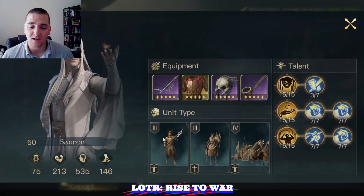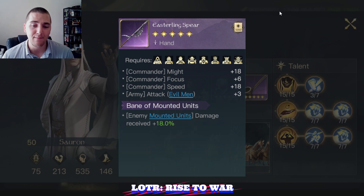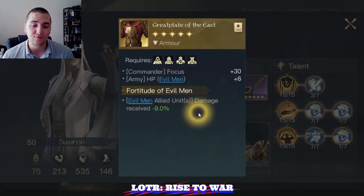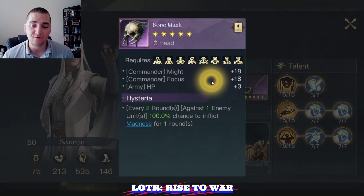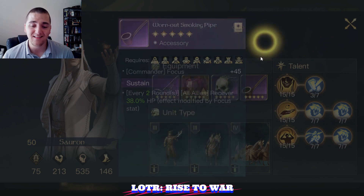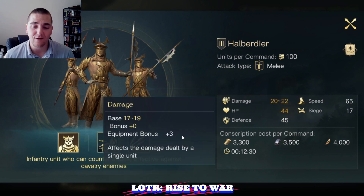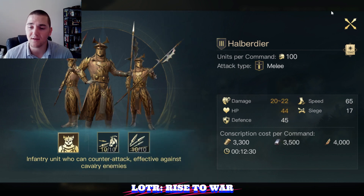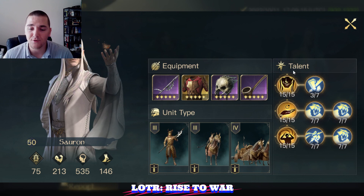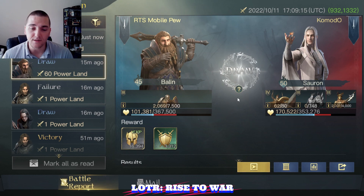In this report, Sauron has 535 focus. He's got an Easterling Spear with anti-mounted, Great Plate of the East for HP, and HP plus madness on the helmet, with focus and healing on the other piece. That gives him a total of plus nine HP and plus three damage from equipment — a fairly pew pew build. Unit-wise he's got War Chariots, Dragoons, and Halberdiers. I like him.